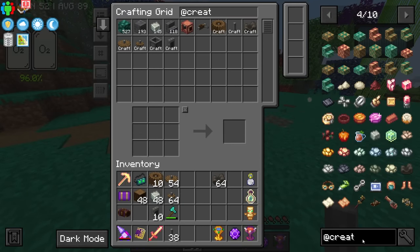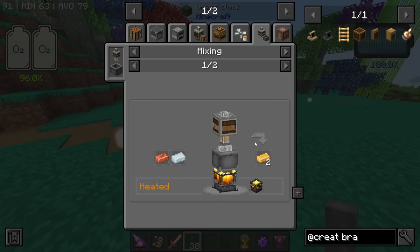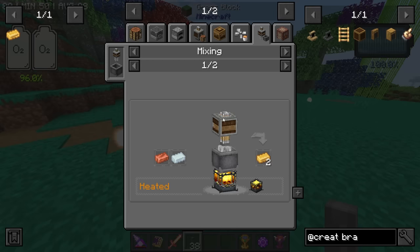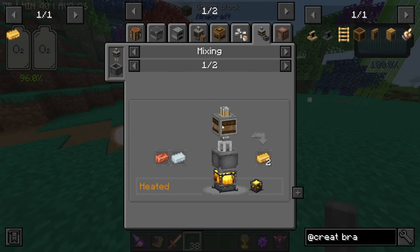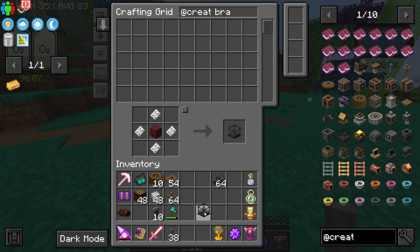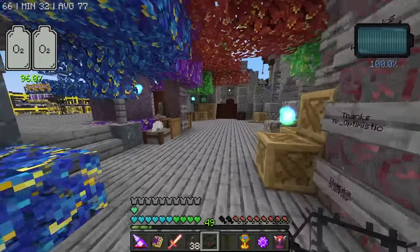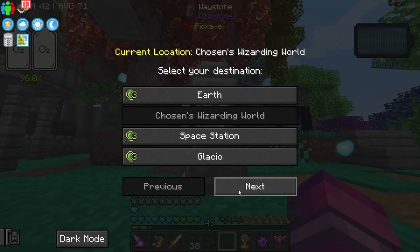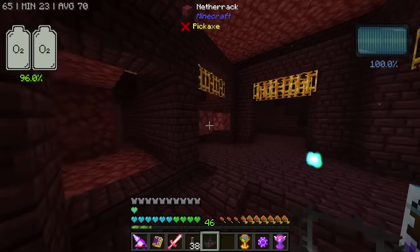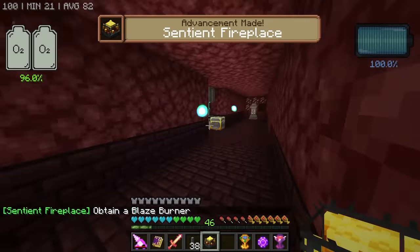Taking a look at the brass recipe - it doesn't show up directly under Create but to make it you need a blaze burner, and you feed it zinc and copper. It requires a mixer with a basin underneath it and needs to be heated. The most complicated part is the blaze burner, but I have a quick way - you can right-click directly on a blaze spawner in our nether fortress area. How awesome is that?